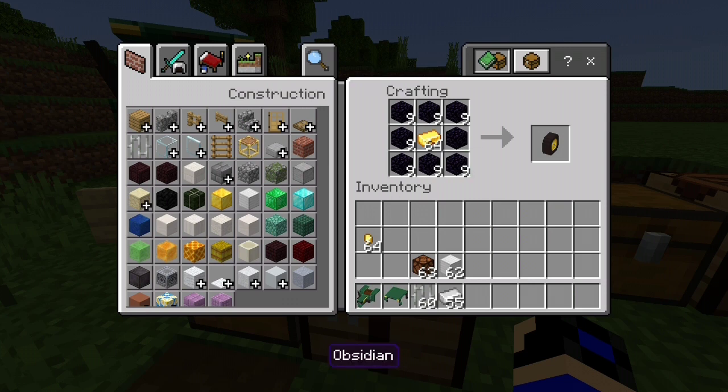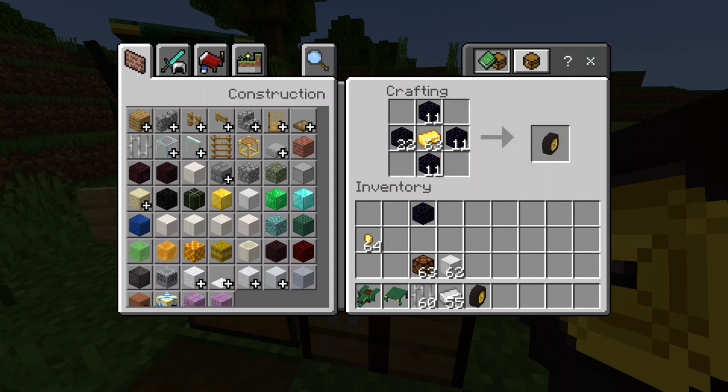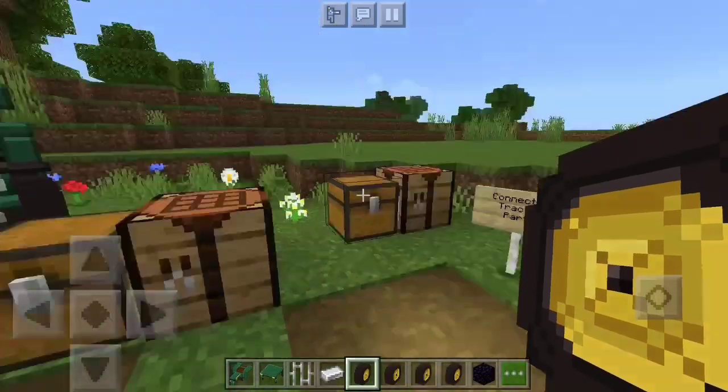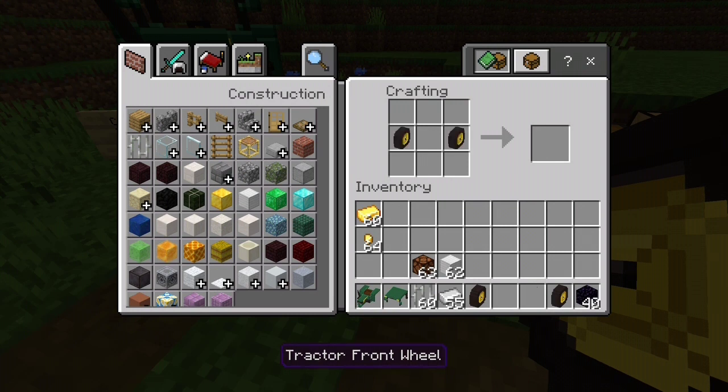For the rear wheel, craft yourself some obsidian in a pattern, put the gold ingot in the middle surrounded by obsidian, and that's how you get the tractor rear wheel. For the front wheel, it's easier — use the same concept and you get the tractor front wheel. You should craft two of each. Then, to connect the wheels, put the iron ingot in the middle with the wheels on either side — that gives you the front axle. Do the same for the rear wheels to get the rear axle.